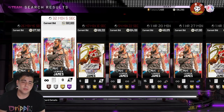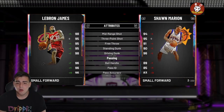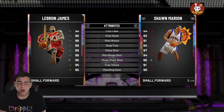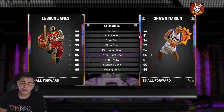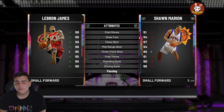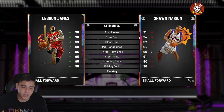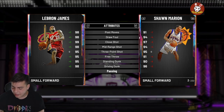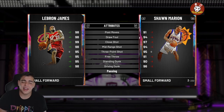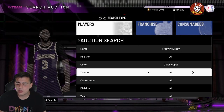Let's get into LeBron James, then we'll get into TMac. This Prime LeBron James dropped a lot of MT. I think he's the best shooting guard and small forward in the game — every time I face this LeBron or EVO LeBron he goes off. It's a very good card to invest in and pay attention to. I think it's a very good idea to invest in this LeBron James right now.